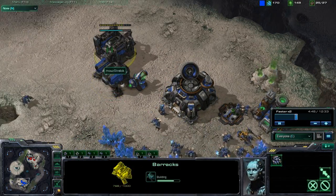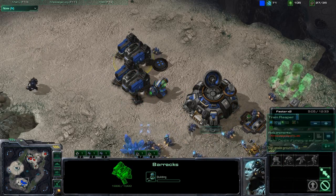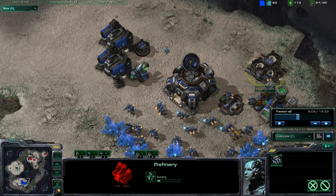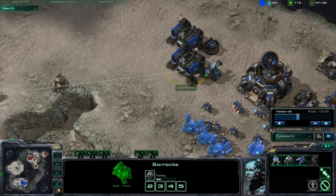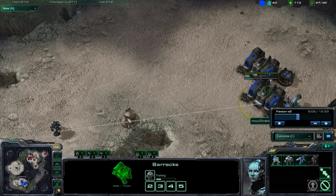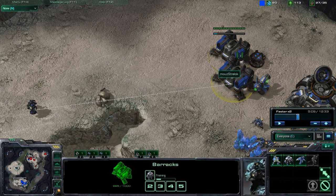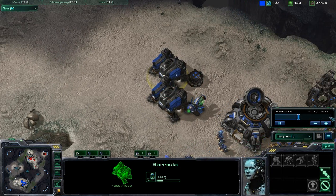Around supply 27, your second barracks should definitely be done. At this timing, you're going to get your second refinery and throw down a reactor right away. You're going to be able to pump marauders out — no problem. You have the tech lab down; after you pump about two marines out, get concussive shells right away and just start pumping out marauders. When the second barracks gets the reactor up, you can start pumping out marines like nobody's business.